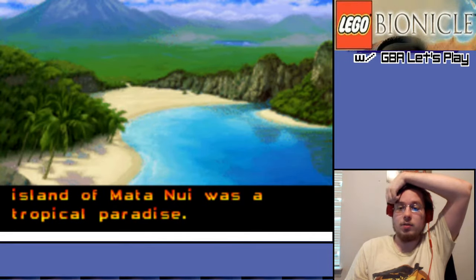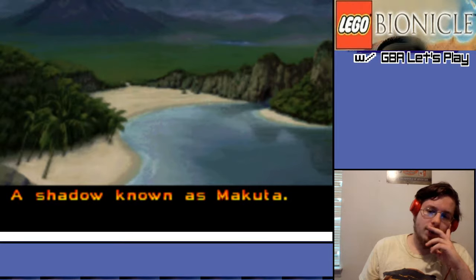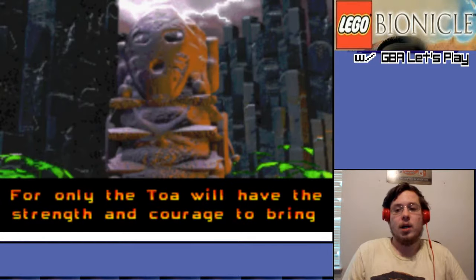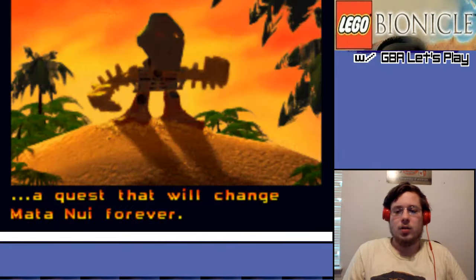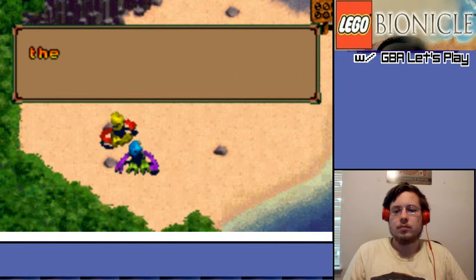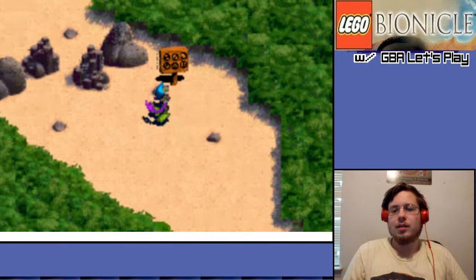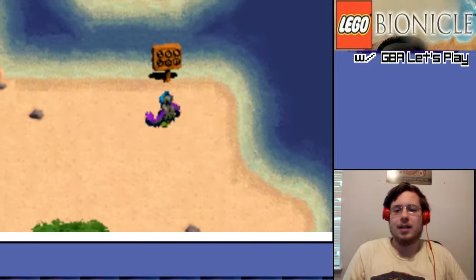In the time before time, the island of Montanudo is a tropical paradise. We learned this from the other game, but maybe they're repeating their backstory. A shadow fell across the island, known as Bakuta. The dark years that followed - the islanders put their faith in a legend, a vision that foresaw the arrival of six mighty heroes, the Toa. Those are the guys from the other game. The Toa will have the strength and courage to bring peace and light back to the world. As they await the Toa, the lone islander begins a quest that will change Mata Nui forever. I've already done this. I already did this training. So what's the point of the training mode if the main game has you doing the training too?